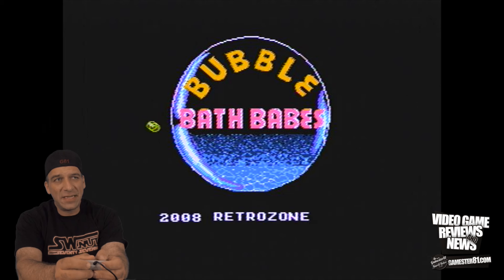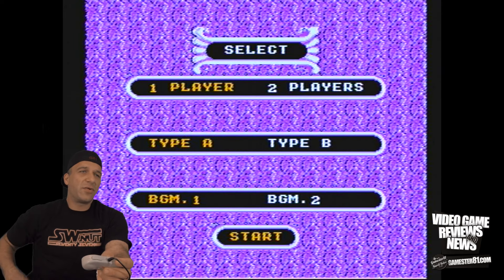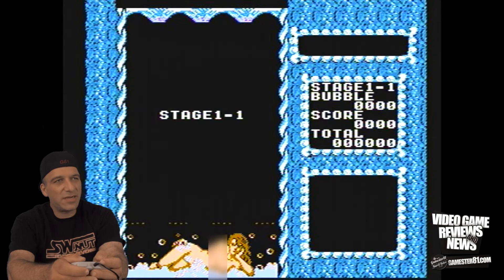Here is the main menu screen. Pick Bubble Bath Babes. The music in this game is not bad — I think it's probably one of the better features. We'll start it. You have different options: player one or player two, whether you want to play by yourself or with multiple people. You can pick type A or type B, which is basically difficulty. Type A doesn't start with any bubbles, where type B has bubbles already on the screen, which makes it a lot harder. We'll do type A.